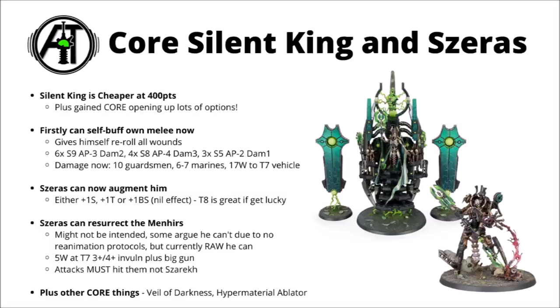He's pretty generalist in terms of what he can fight — 6 attacks at Strength 9, AP 3, Damage 2; 4 at Strength 8, AP 4, Damage 3; and a few lighter ones at Strength 5, Damage 1. If he does choose to buff himself now, he'll be killing around 10 Guardsmen, 6 or 7 Standard Space Marines with Armour of Contempt, or something like 17 wounds to a Toughness 7 vehicle. Unless you've got some serious durability buffs going on, he's often going to be wiping units.